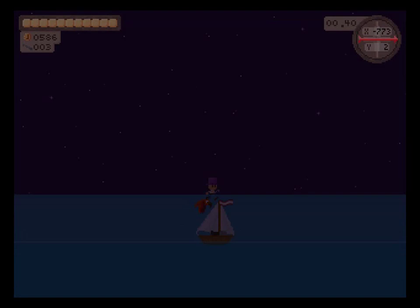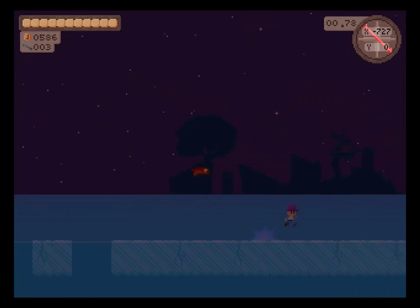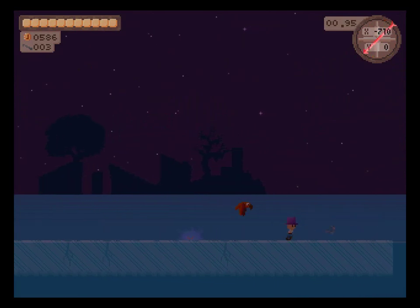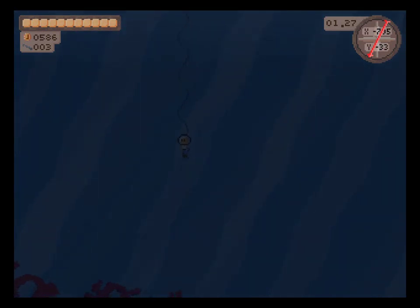Then we swim back up. The arrow is pointing to somewhere close. Looks like the depth on the treasure map — minus 82. Minus 82 is probably way too deep for light. Also ice zone here. And it's under here. Looks like the ice needs to break first too. Let's check diving here at least.